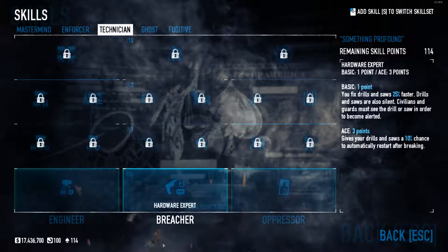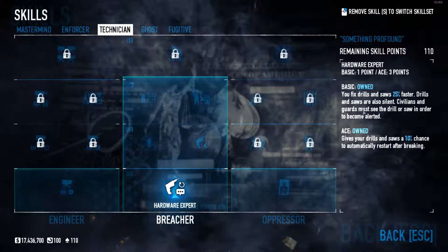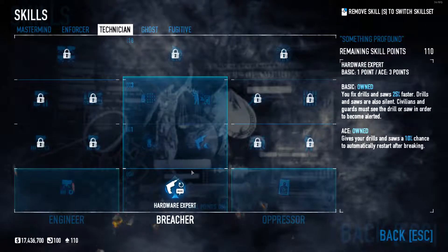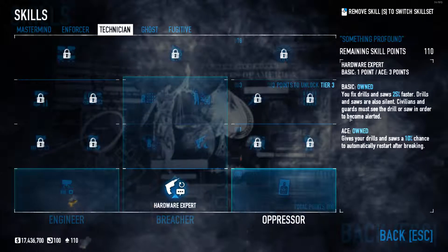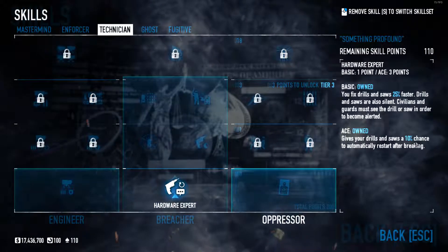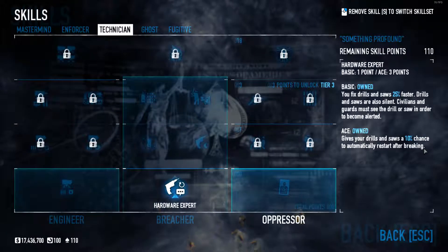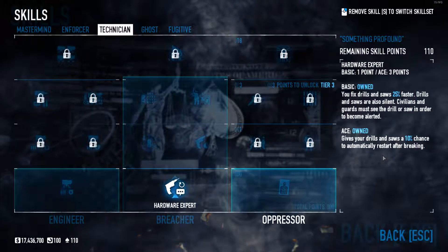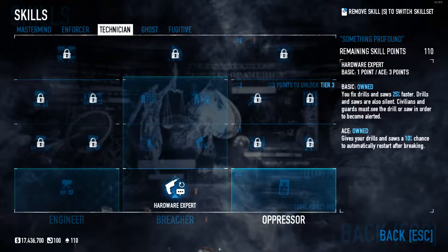For the breacher tree, we are going to ace hardware expert, which means you fix drills and saws faster, drills and saws are silent, and civilians and guards must see the drill or saw to become alerted. The ace version gives your drills and saws a 10% chance to automatically restart after breaking — I didn't even know saws could break, I've never seen it happen, but I'm trusting the skill on that.